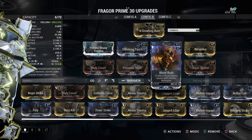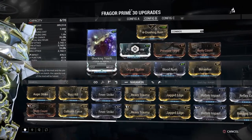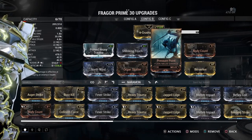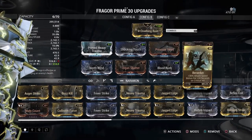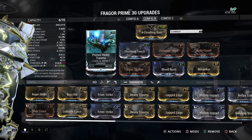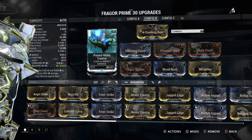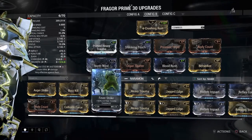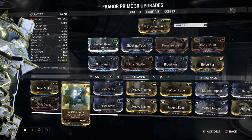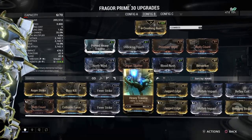Against the Corpus, we have Heavy Trauma, Shocking Touch, Pressure Point, Body Count, Berserker, Blood Rush, Organ Shatter, and North Wind — so we have our Magnetic proc. Now, if you guys don't have Primed Heavy Trauma, you can choose to put on Heavy Trauma, or if you have Collision Force, put in Collision Force instead, since Collision Force is superior to Heavy Trauma.